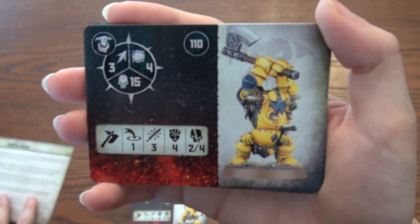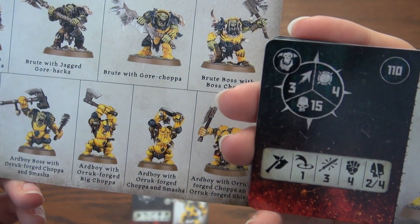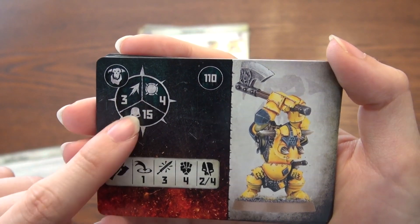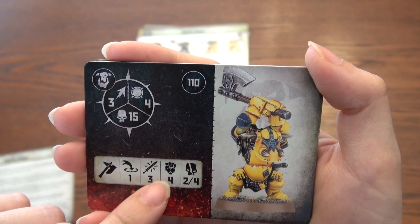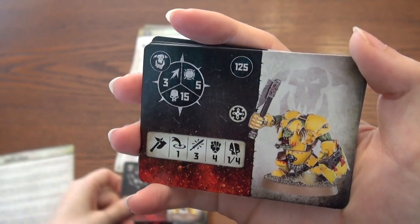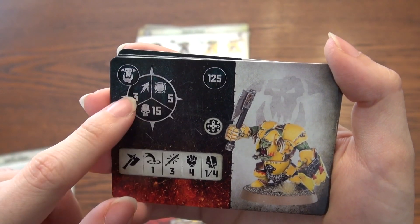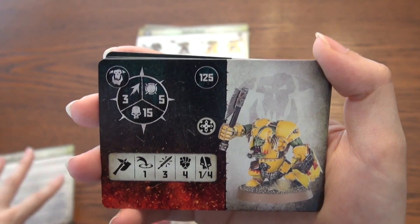We've got whoever you are — Ardboy with Oric Forge Big Chopper. Alright. 15 wounds. Also slow. Good toughness. One, three, four, two, four for attacks. Big chomping guy. He's tougher, still slow, and pretty standard for damage.